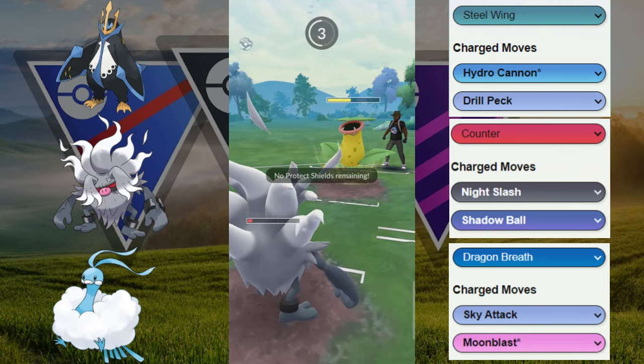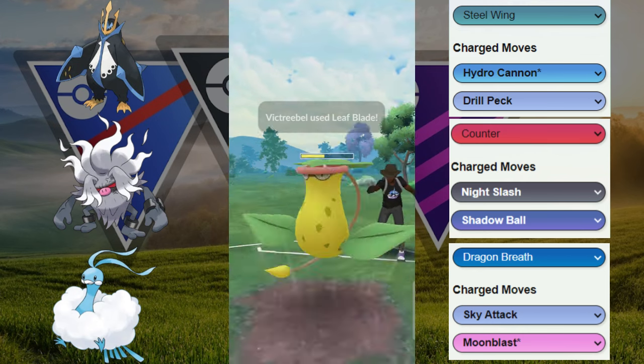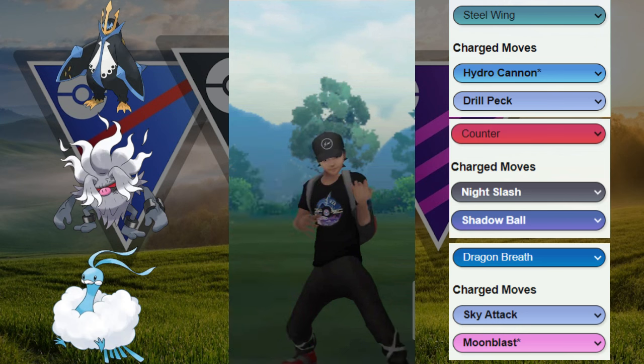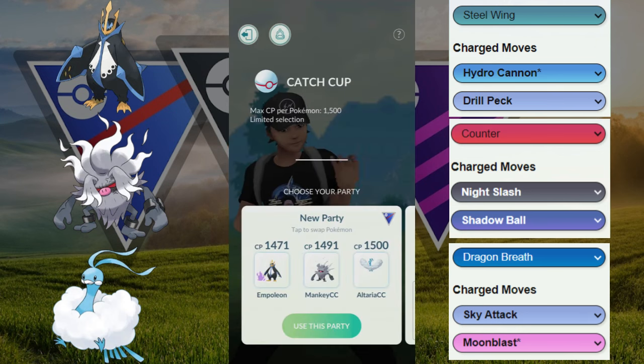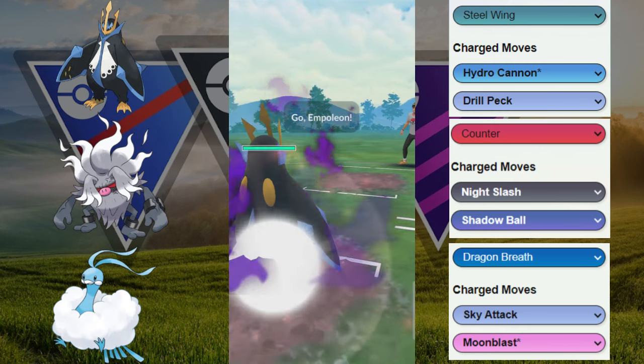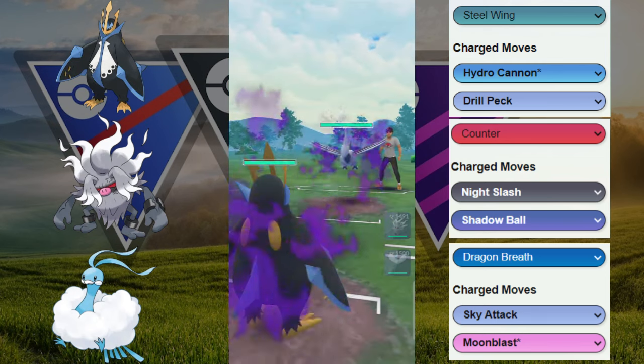GG to our opponent. Even a Night Slash right there wouldn't have been enough. Nice play by my opponent — on to the next game. Unfortunately, just fast move pressure from that last team was just too much to deal with. And there is a double Fairy weakness on our team here, but that's why we have the Shadow Empoleon for that reason.